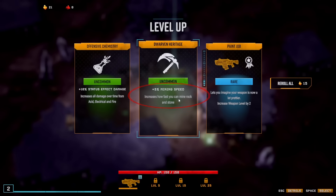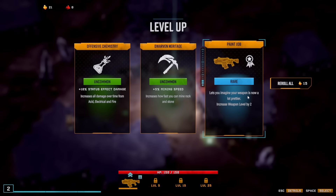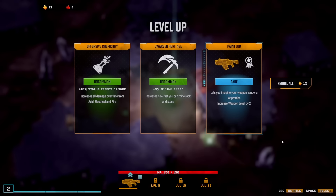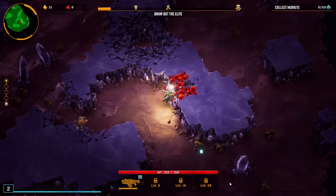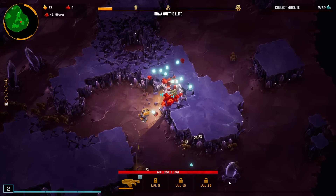We found mining speed — I would say mining speed is always nice. We also found a paint job, which lets you imagine your weapon levels up a little bit. The tier increase gives 2 levels. This is not really that useful unless you're going for keystone passives that you get the more you level up the weapon, but I'm gonna level up the weapon anyway. Let's go with mining speed as that's good, and let's go into mining nitra.